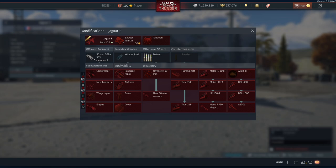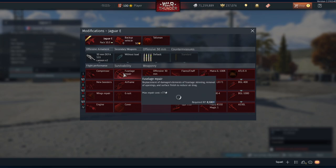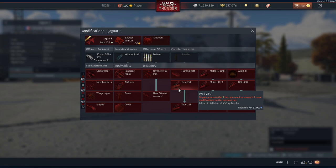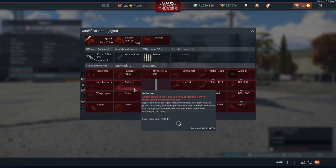It has an SL multiplier of 2.36 for RB and an RP multiplier of 2.26. The talisman costs 2,700 GE — pretty standard. It has all of the similar stuff to the Jaguar A. This is going to be an absolute pain to grind through, basically because you don't get stock missiles — missiles are rank 4. If you don't GE some things like the BGLs, it's just going to be an absolute pain to use in ground forces.